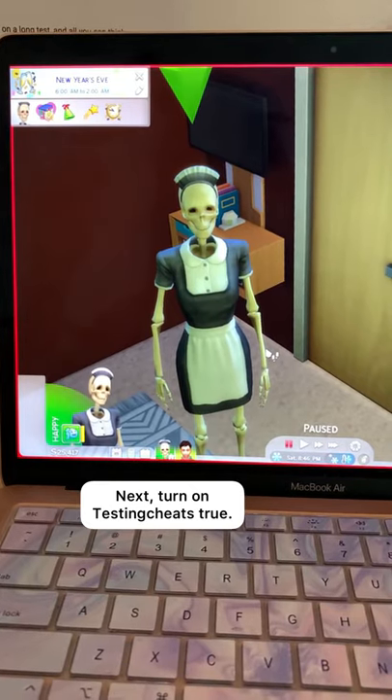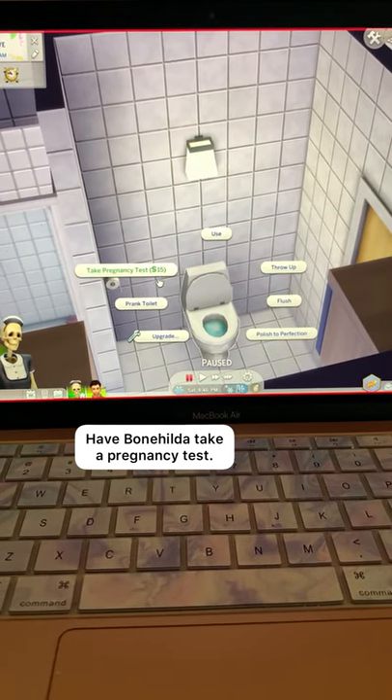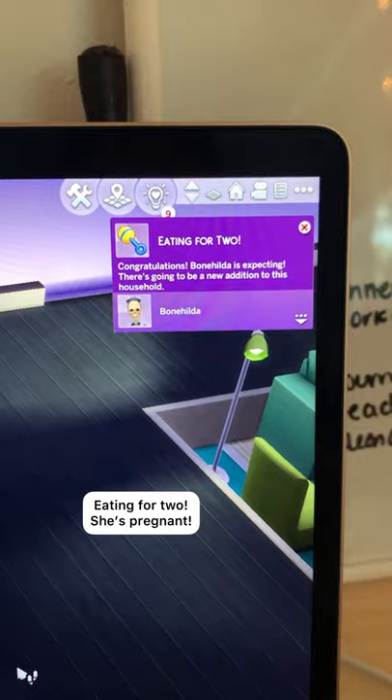Make sure you have TestingCheats true turned on. Shift and click on Bonehilda and add her to your household. Then have her take a pregnancy test. You'll get a notification when she's pregnant.